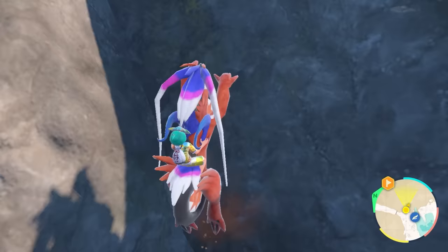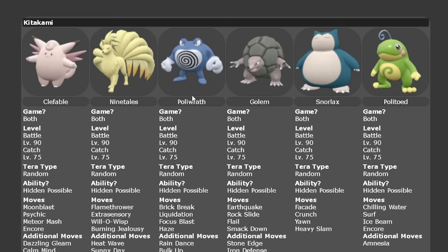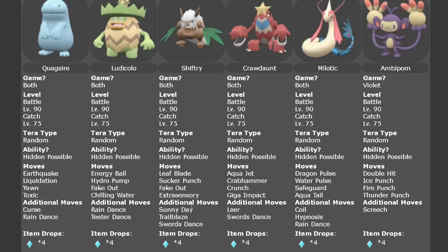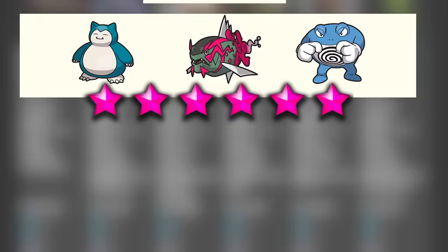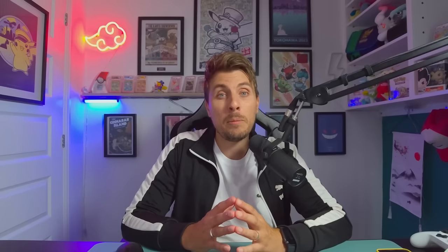Unlike 5 star Terraids, there are only 3 Pokemon available in 6 star Raids that drop multiple Herbomistica from 1 Terraid. There are 28 Pokemon in total that can appear in 6 star Terraids, but the 3 we're going to want to hunt every time we see them are Snorlax, Baskulegion and Poliwrath. All 3 of these Pokemon drop multiple Herbomistica, and we want to go after them specifically to maximize our Herbomistica gains in as short a time as possible.